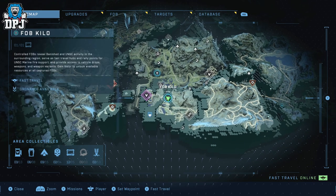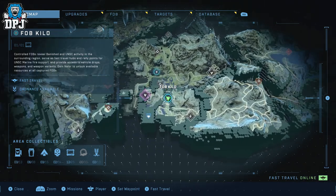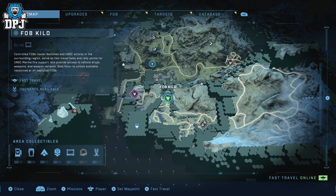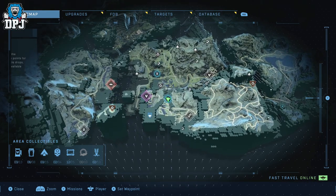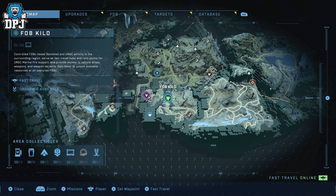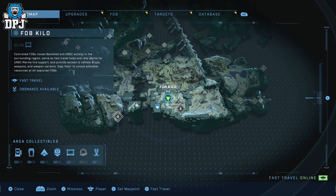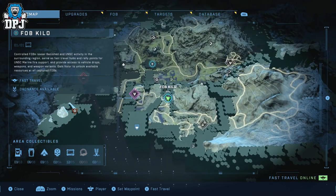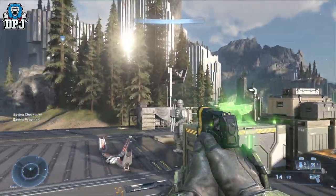What initially happened was I came here, saw the wasp, and thought it would make a great video since a lot of people want this vehicle. So I went back to the nearest FOB station to start recording — and when I came back, it was gone. I eventually figured out it only spawns when a certain set of enemies is here, as the enemies on this clifftop rotate, and sometimes the wasp just isn't there.